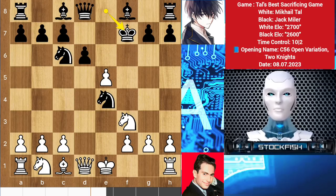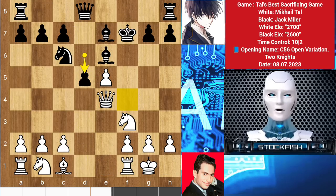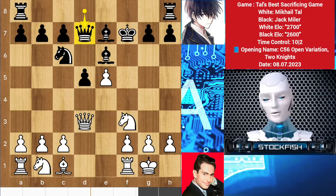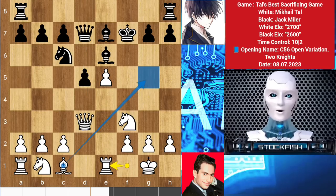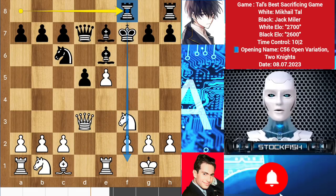King takes f7, queen d5 check, bishop blocks, queen takes e4, bishop here, castle d5. The king position is in bad condition so it's better to put the queen on the king file, but Tal decided to play queen d3, activating the queen on this file and diagonal. Queen d7, rook e1 — Tal's idea is to play bishop g5, then after the exchanges, the knight will create solid problems for black. Black played rook f8 to activate his rook on that file.